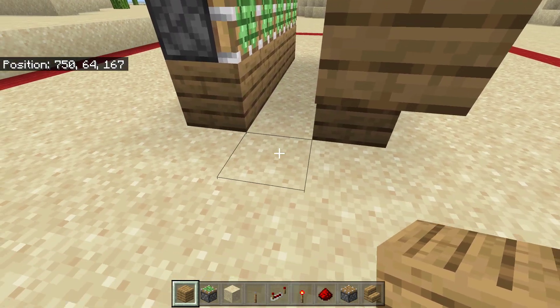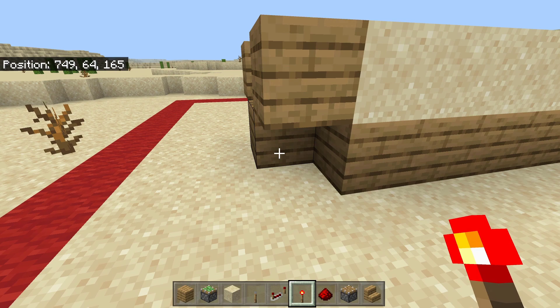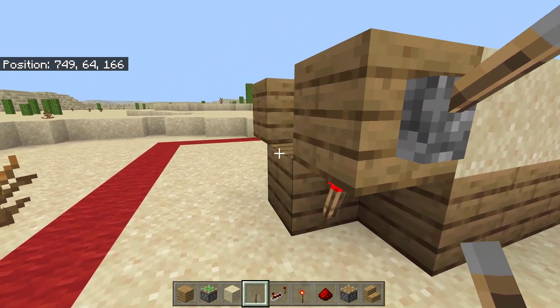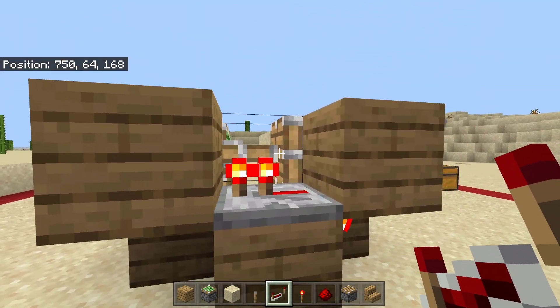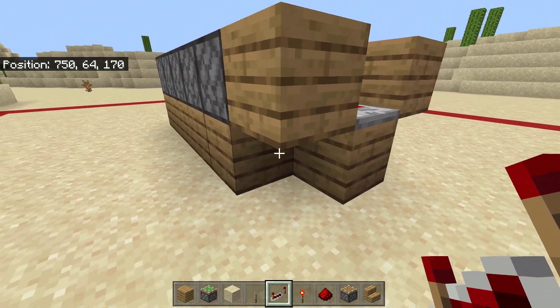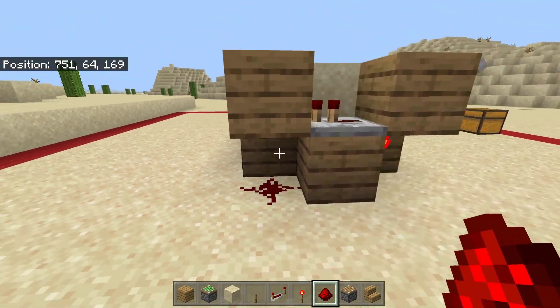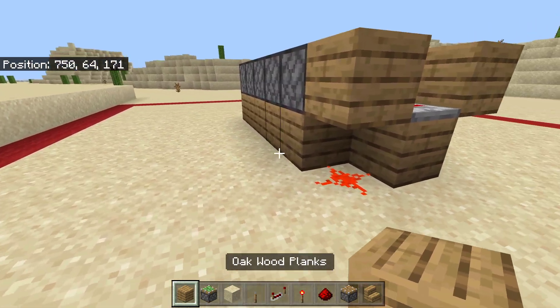Now we're gonna place down a kind of V-shaped thing in front here like that. Then put a redstone torch on this block right there with a lever on top. Now put your redstone repeater in here, just like that, and the piston here should extend — that is perfectly fine. Now put a piece of redstone dust right there, and you'll see that we have now created a clock.